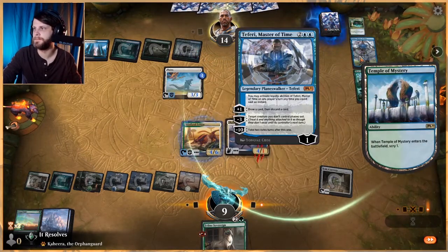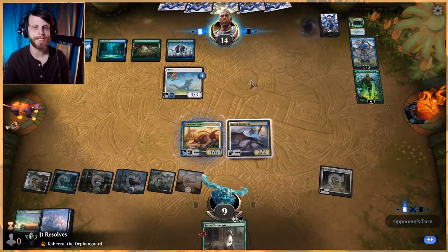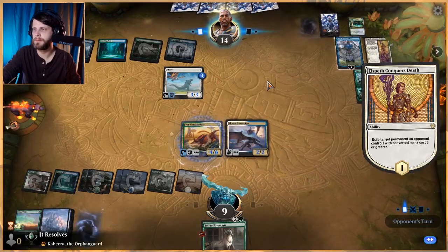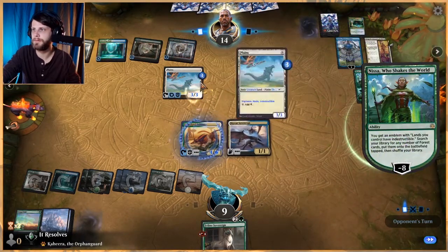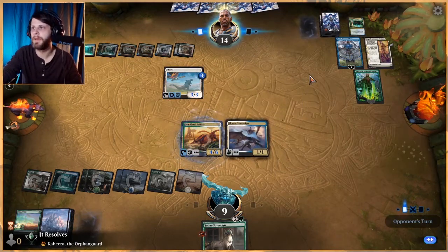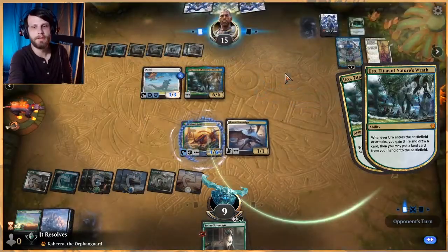Teferi is super, super good — essentially treated as though it didn't exist until the next turn. Phasing out is a really interesting mechanic; I think Teferi's Protection was the last time we really saw it. Hopefully we can take out Nissa next turn so they stop making indestructible 3/3s, but they now have a ton of land and chances are another Nissa is coming down at some point. Sorry for the frame rates, by the way — they're dropping a little as we go through.